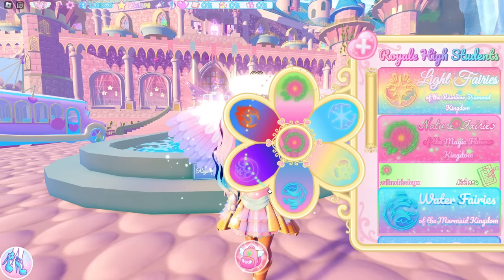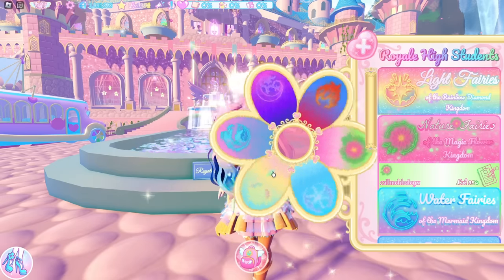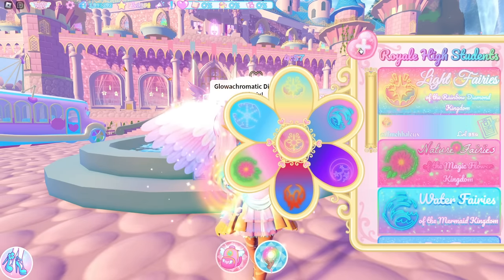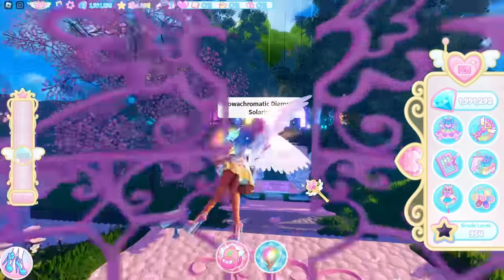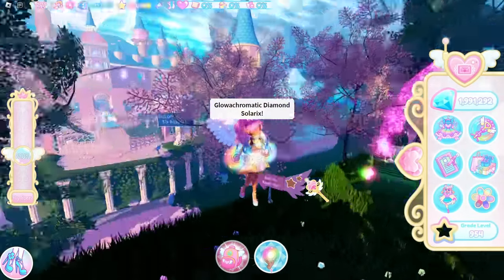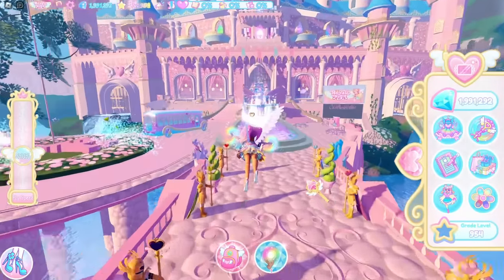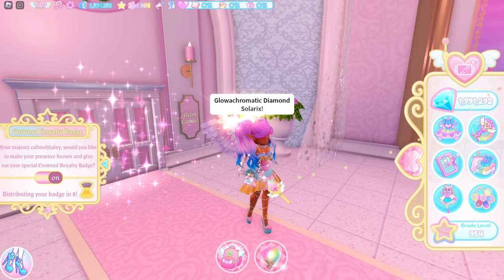If you go to the Elements or Power and Students tab, you can see I have every element on this flower — I can be any element I want. Right now I'm Nature, and I could change to Light if I wanted to because I went through all of the elements. To even start, you probably think you just go through one of the portals, but that's not right. First, you need to go through the gates and talk to Poppy before anything.